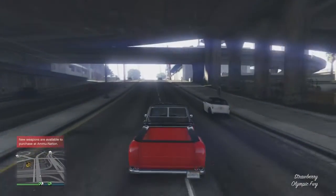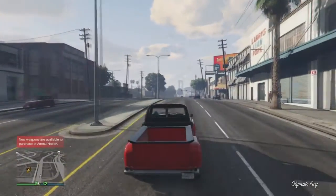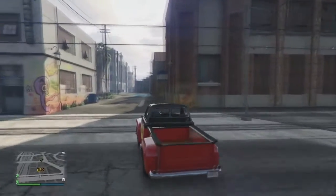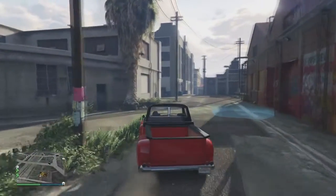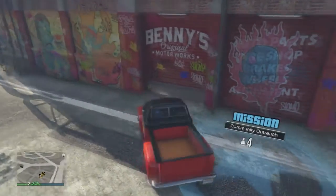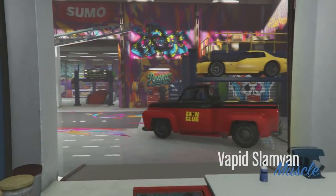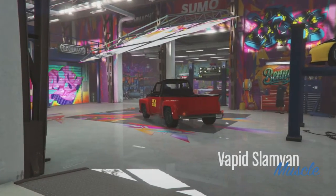One is technically called the Virgo and the other the Virgo Classic - they're two different rides. By the way, there are new weapons we're going to check out. There's the double barrel shotgun and the compact rifle, so two new weapons over at Ammu-Nation. I'm going to try to put all the new content into one video.